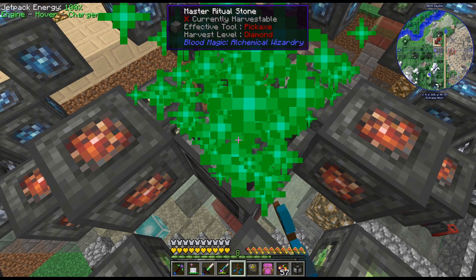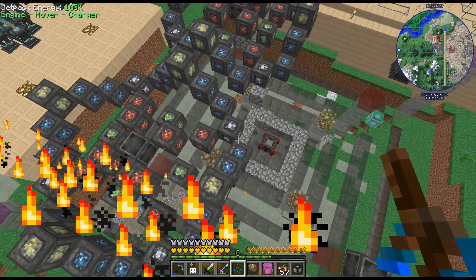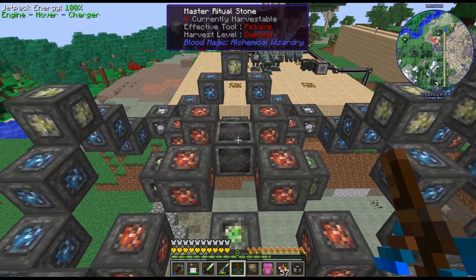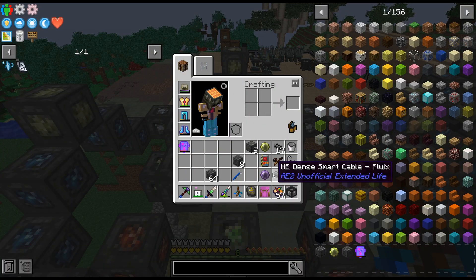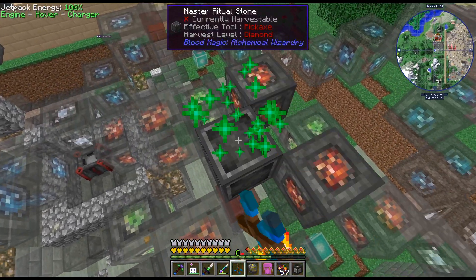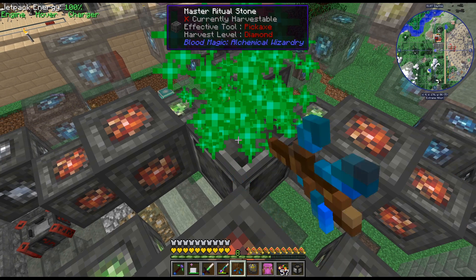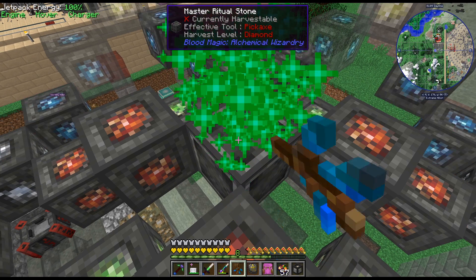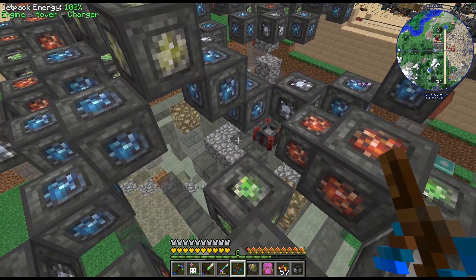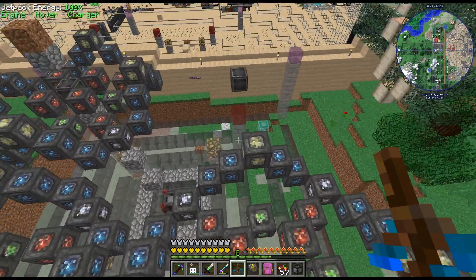I am embarking on a rather large build here. I am setting up four Wells of Suffering and a third Blood Altar. So this is going to be where I get all our Essence. I was debating how to go about doing this, and I figured let's just go big and do it this way.